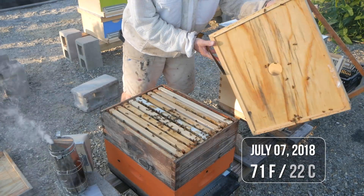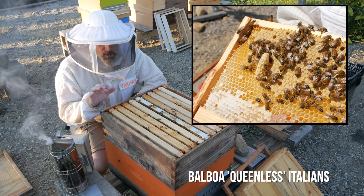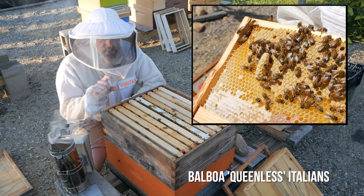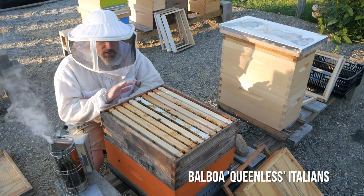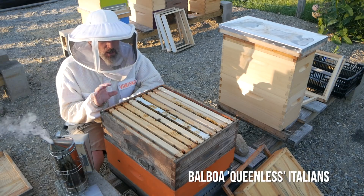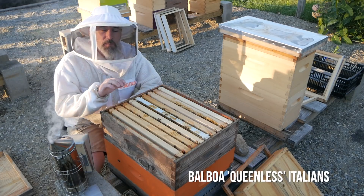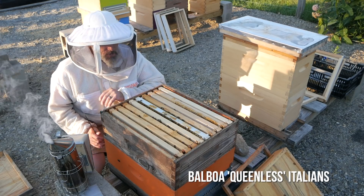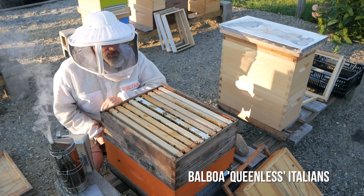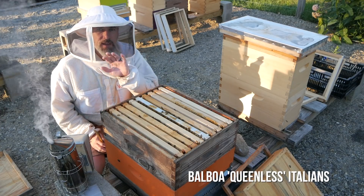We've got a mystery here. To get you up to speed, a couple weeks ago there was a big queen cell in here. Six days ago I opened up this hive — the queen cell was gone, and I did not see a queen anywhere, and I did not see eggs. A little while ago I opened this up and saw eggs and larvae all over this hive, but I did not see a queen. So I'm trying to determine if we've got a laying worker situation, because I've been through the hive like three times now and have not seen a queen.